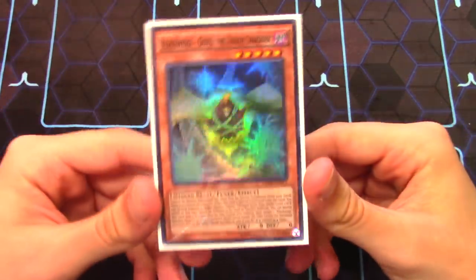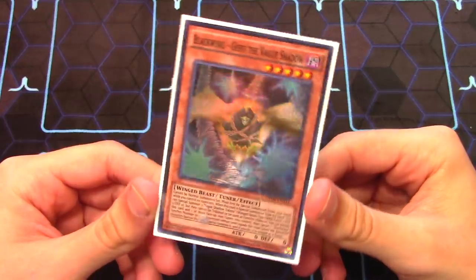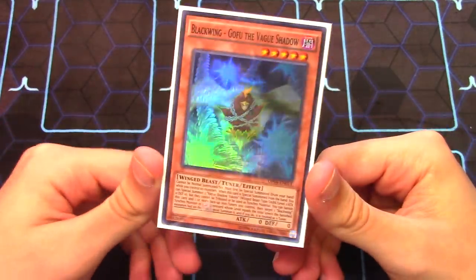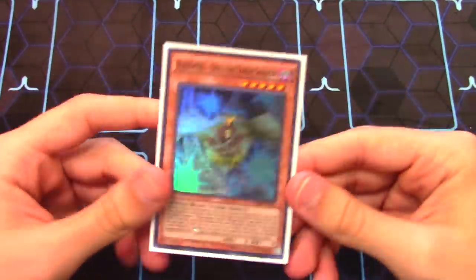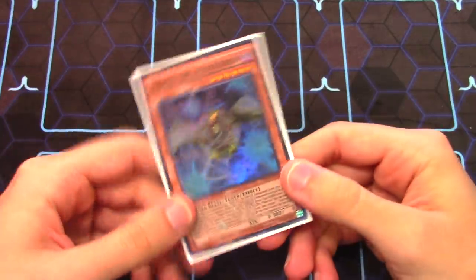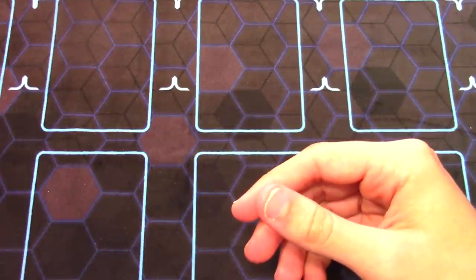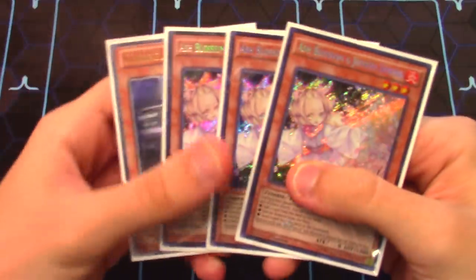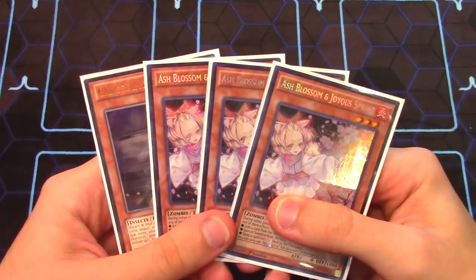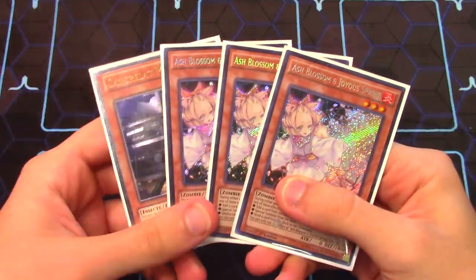I do run one Blackwing Gofu the Vague Shadow. With the new forbidden/limited list, Gofu went to one just like the OCG. This is a very link-focused deck so Gofu was definitely something I wanted to include — you can make an instant link three using his tokens and do some really cool plays with him. For hand traps I'm only running triple Ash Blossom and one Maxx C. These are the best generic hand traps right now. Since Spyrals are taking quite a hit, it's probably not necessary to main deck stuff like Triple Drawlock, Cyframe cards, or Ghost Ogre, so these are the safest picks.